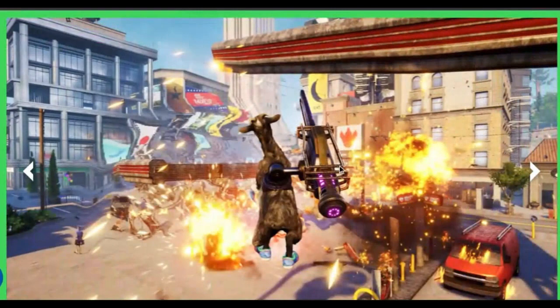I'd also like to see weapons. Like in this picture right here, I know they're going to add some weapons, as you can see here, but it would be cool if you can find multiple weapons around the map to equip to your goat. I think that would be pretty nice.